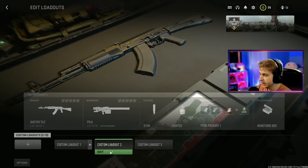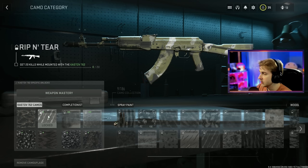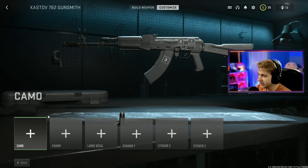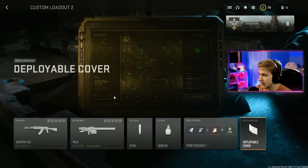I think our AK is a high enough level now. Let's go ahead and see what our next challenge is. It's 20 kills while mounted. I was just talking about these. All right, fine. We'll do it. And to help with that, I'm going to put on a deployable cover so we can mount on that.